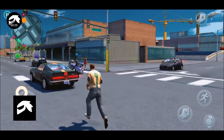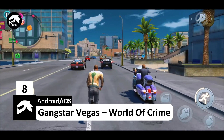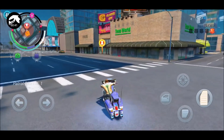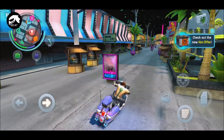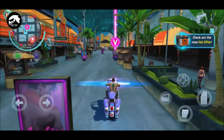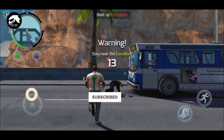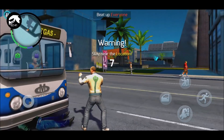On number 8 we have Gangstar Vegas: World of Crime. This game has a lot to offer — from rival gang fights to stealing cars, breaking traffic rules and messing around with cops. You can simply do everything you expect from the imitation of a classic game. This game is also available for free on the Google Play Store. The gameplay is fairly smooth with nice graphics. Try out a grand variety of legendary weapons including guns, sniper rifles, grenade launchers, lasers, swords, rockets and more.